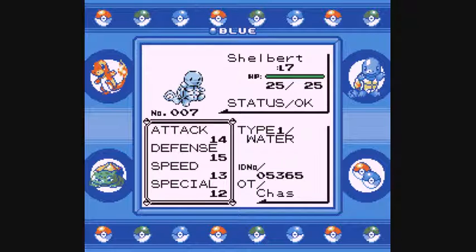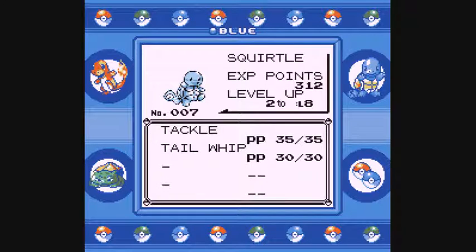Shelbert's got attack of 14, defense 15, speed 13, and special 12. As I mentioned in the last episode, in Generation 1, special was not split into attack and defense — it was all just one stat. And his moveset is just the basic Tackle and Tail Whip for starters. I'm not sure when he learns Bubble, but that is the next move we're going to get — I think maybe around level 10. We'll have to see.